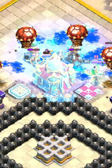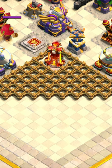Drop the Inferno Dragon with one Invisibility spell to take out the Town Hall. At the bottom of the base, count four tiles down and drop the Warden on the fourth tile.